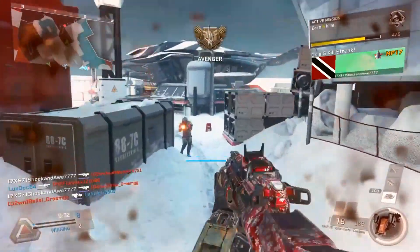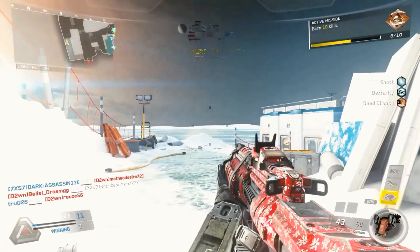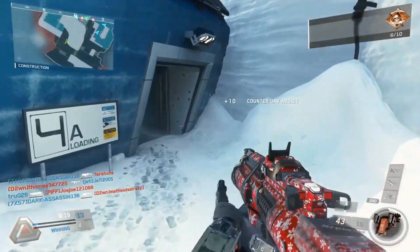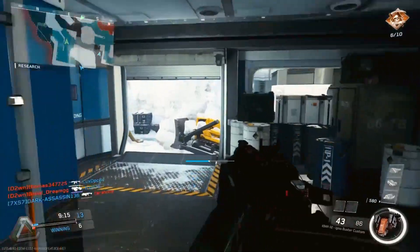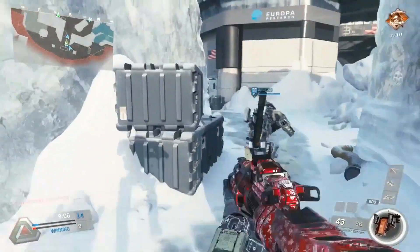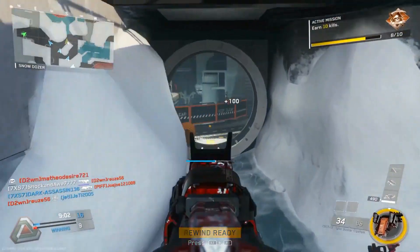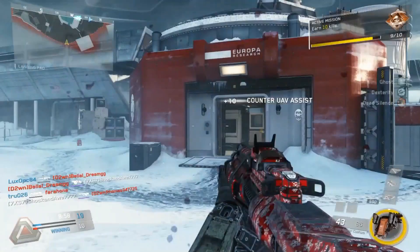I do agree with those reasons as well. I do believe the synaptic rig definitely gives one an advantage, especially in competitive play. It definitely sponges the time. Do I think the hitboxes are the same as other characters? Yes, I do. But I do think because of the shape and size of the synaptic — the skinny butt as you would call it — it creates an advantage over the other rigs, especially behind head glitches or if they're high up in the air.